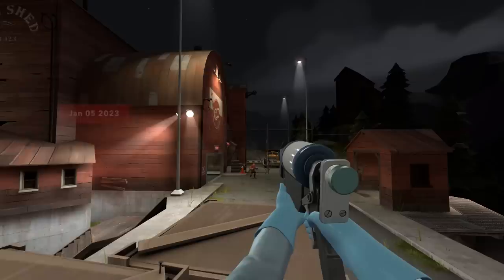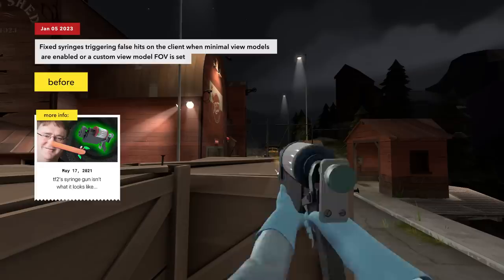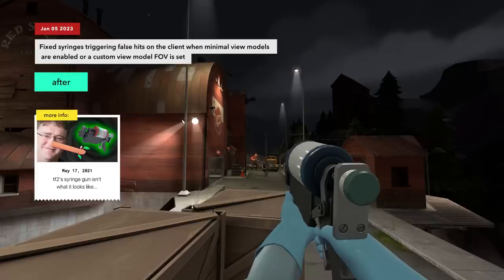In the past, syringes in first person were tied to the location of the gun's barrel, which caused the syringes to wrongly disappear if you used minimal view models, for example. The syringes have now been made independent of your gun.